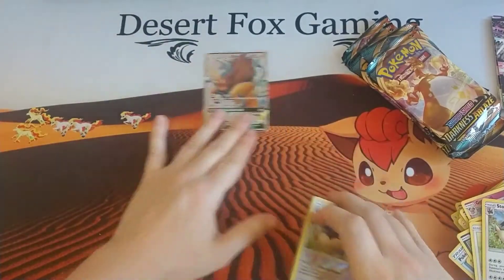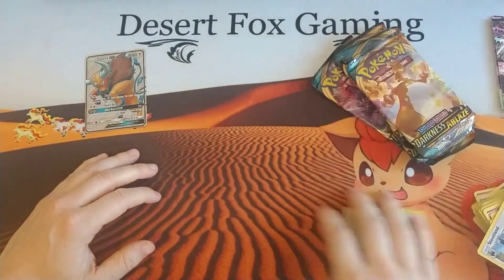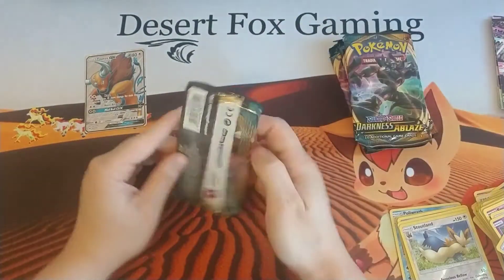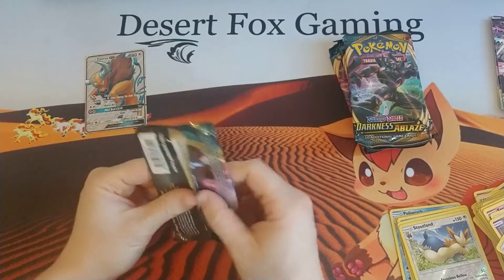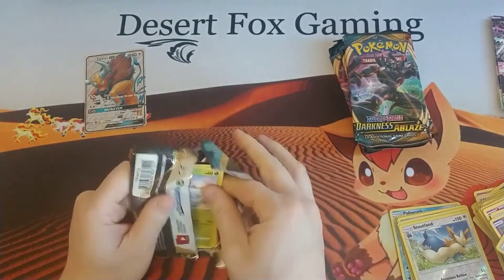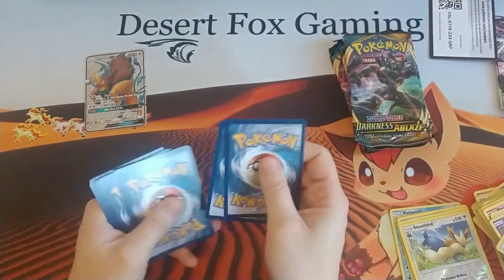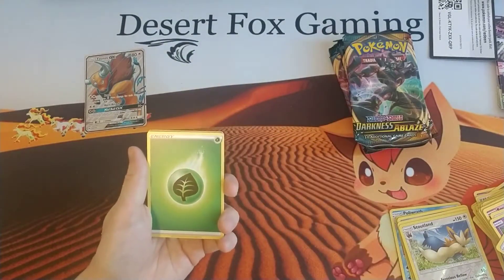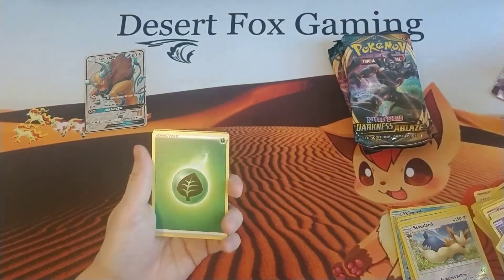So that is it for the Sun and Moon packs — really the only good card was the Tauros GX Alternate Art. Hopefully we have something exciting in these five Darkness Ablaze packs though. More V cards would be nice; a Charizard would always be nice. Kind of giving up on getting the Charizard V-Max from Champion's Path since you can't find any in stores. But Pokemon Center Online did finally restock and you can get them for about half the price most other people are selling them for, so don't forget to check out that store as well.